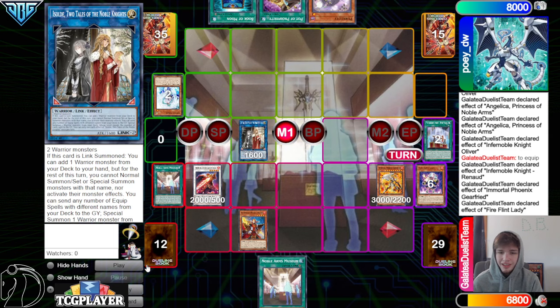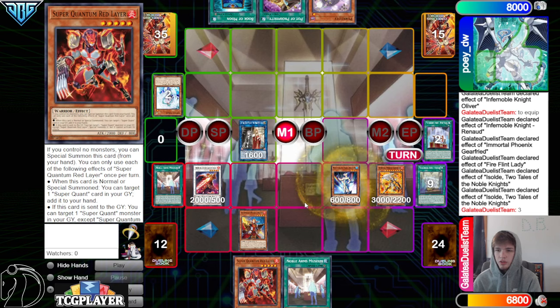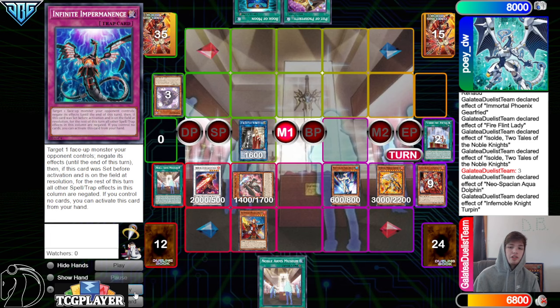Renod plus Fireflint Lady make Assault, Assault Effect on summon, search out Red Lair, and then Assault Effect to go dump — dump 3 and try to bring out Aquadolphin. Then Aquadolphin, discard Red Lair, hit the Pearl Lily out of their hand, burn them for 500.